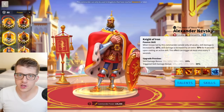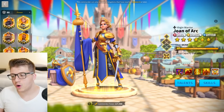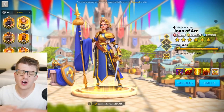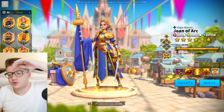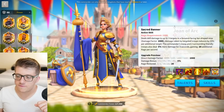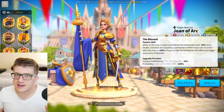The last skill gives him 25% bonus skill damage and 35% additional skill damage after casting his active skill, which means when you pair him with Joan of Arc Prime she's going to hit like an absolute truck. That synergy is amazing. This is going to be your first army: Nevsky primary with Joan of Arc secondary.